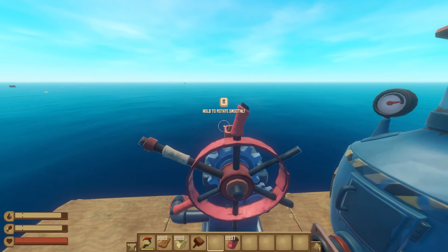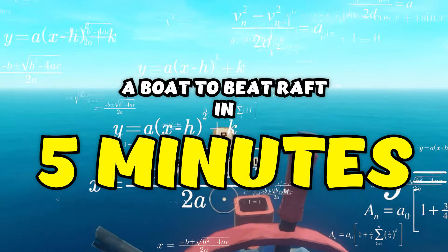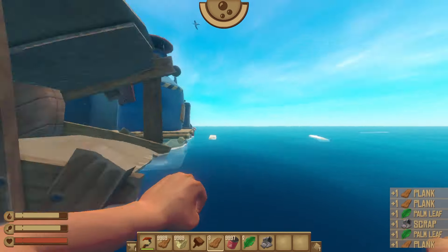Since we've already determined that we can make a raft that can circle the universe in an instant, let's find one that can beat the game in five minutes, which is probably going to look a little more comprehensive than this. I think the best way to determine what we're going to need for parts is to find a way to the first quest island.